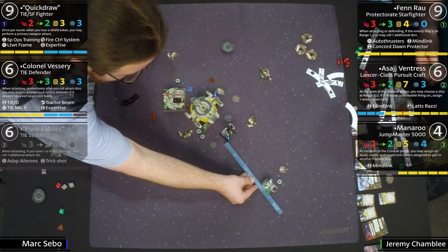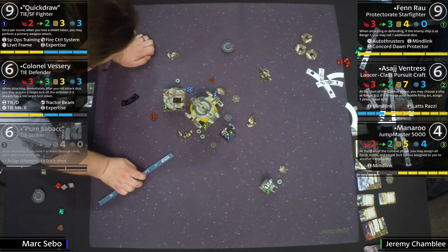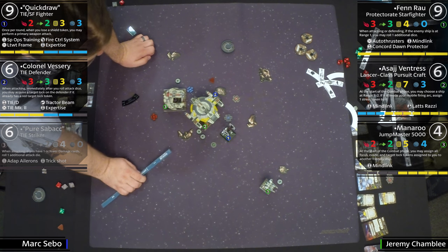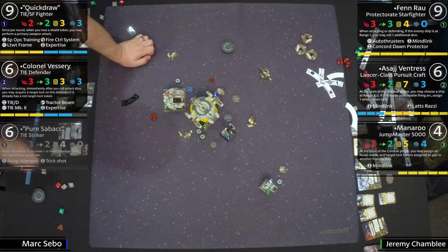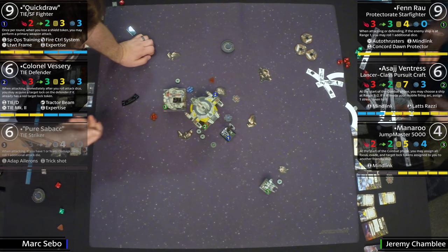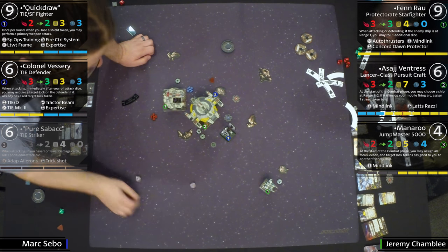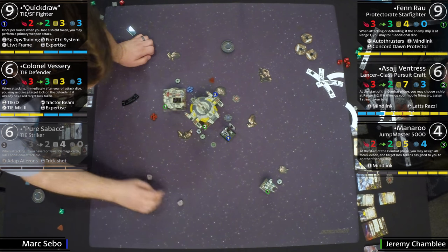If I'm Mark here, Manaroo is down to half health. If you can get rid of Manaroo, you eliminate a ton of action economy. I think both Quick Draw and Vessary are going to be going for her. Sabacc — well, that's gone. Quick Draw takes the two-die shot on Fenn, gets two hits, but Jeremy just covers him up. Jeremy is rolling thunder. Now Quick Draw gets the shot out of his auxiliary arc — does one damage, takes one back. It's a crit too.